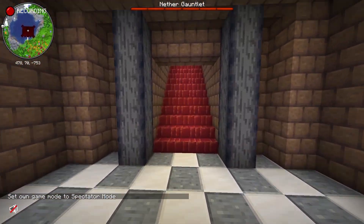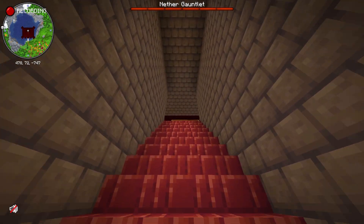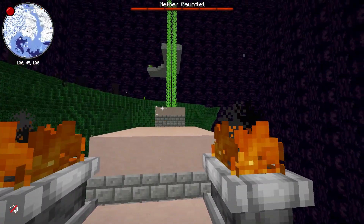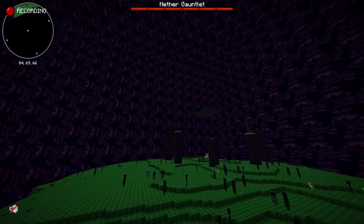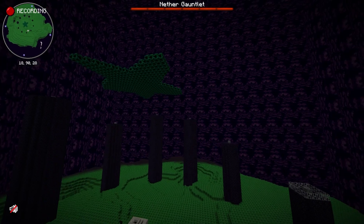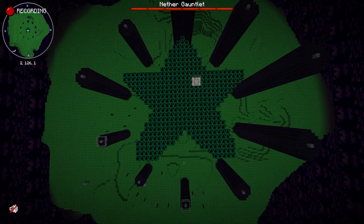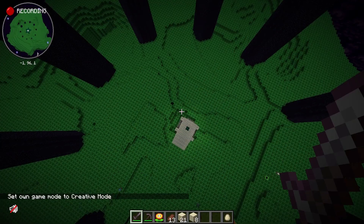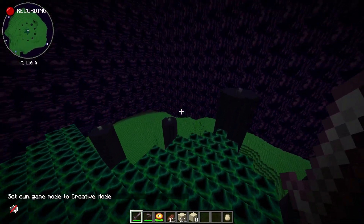We're met with the kind of infinite staircase, and then we go through this portal. And we have entered the End, which is re-textured to look like Bowser in the Sky. If we go up here — this is also a Super Mario 64 reference. And how you get up here is you go through this portal, and it takes you there. It's really cool.